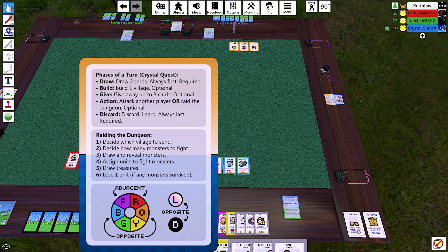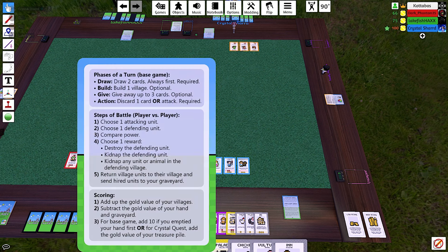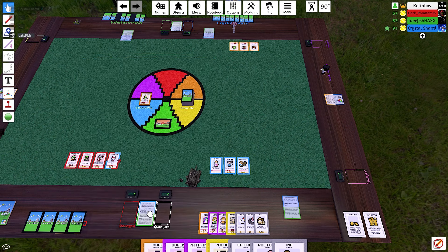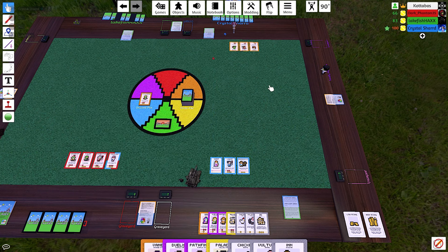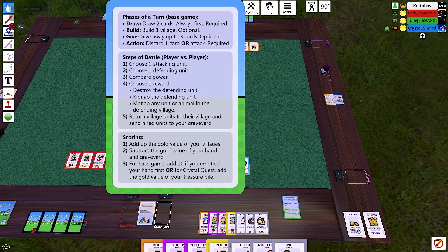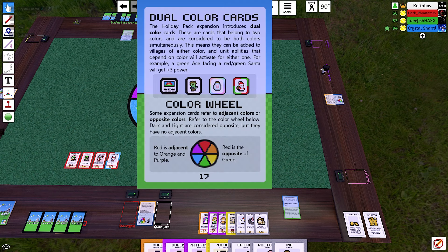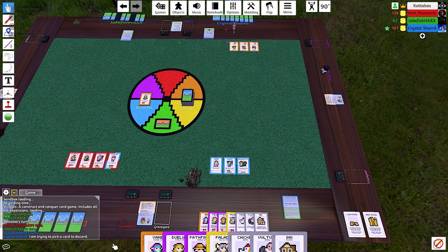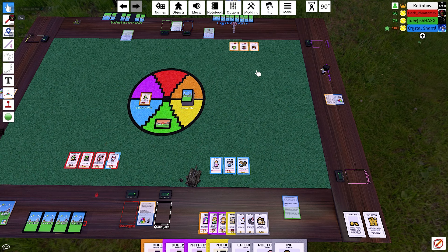All right, Crystal, you built your village. She seems to be planning. Are you going to give away any cards or attack someone? You're just going through those rules again. He's looking at other things — the color wheel page. Trying to pick a card to discard. Fair enough. It might be suggested to throw a color that no one else has.